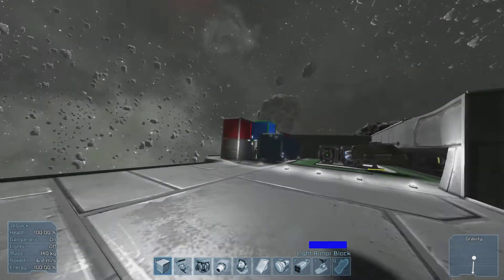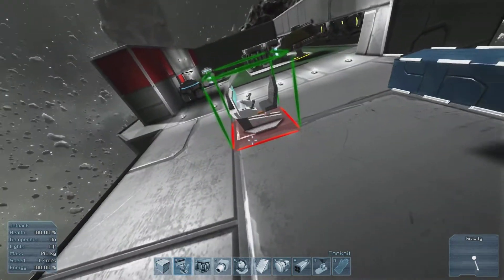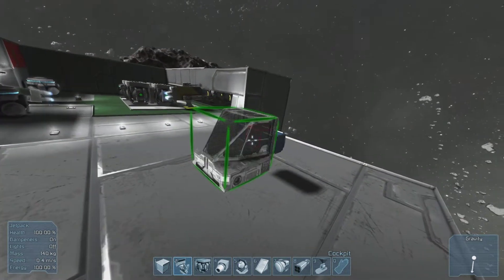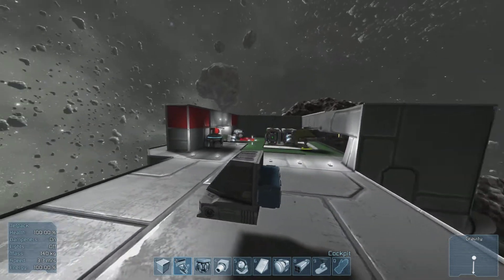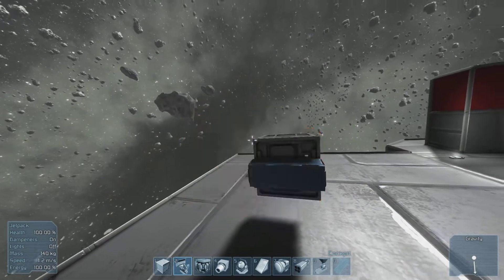Right now I'm going to start off by building the kind of cockpit area. That's two. If it's on a big ship it looks like this, but if it's on a small ship it's a small one. So there you go — that's your cockpit, and that's where you actually will be flying from.